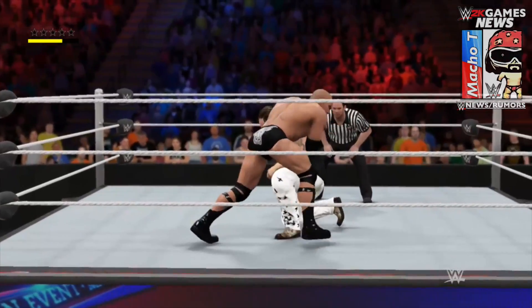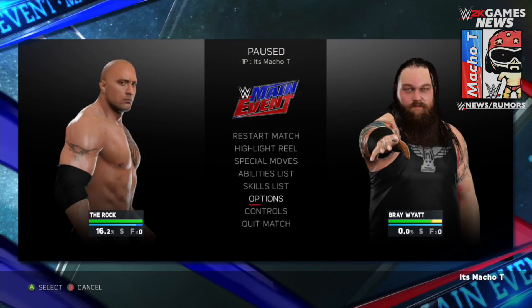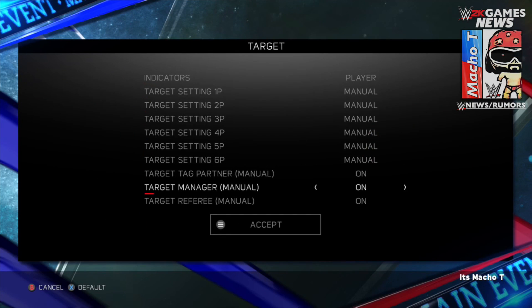All you have to do during a match is press Start, go to Options, go to Target, and you're going to get a bunch of options. At the bottom you're able to turn on 'Target Tag Team Partner,' 'Target Manager,' and 'Target Referee.' Once those are on, you're good to go.